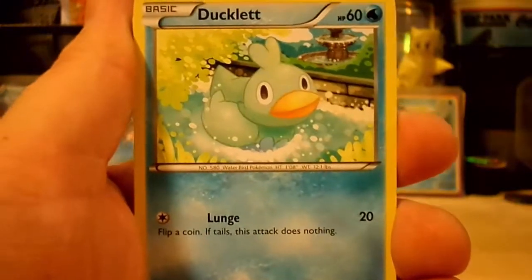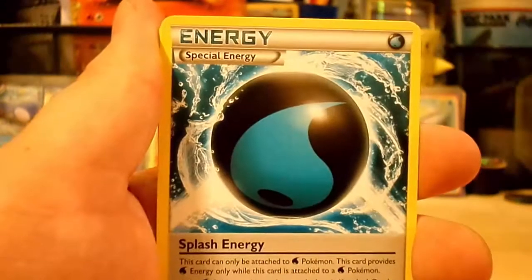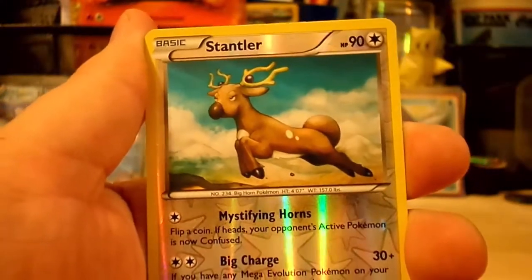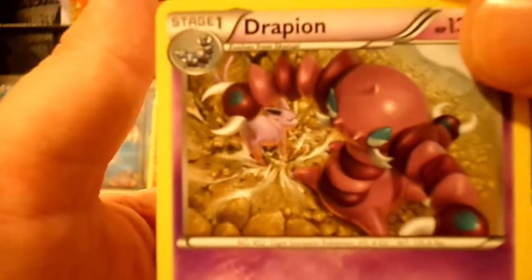We start off this pack with a Tympole, a cute little Ducklett — look at the little Ducky — a Glameow, a Spritzee, Shinx, Potion Trainer, Splash Energy, Misty's Determination, Stantler Reverse which is an Uncommon, and the Rare is a Drapion, non-holo Rare. You can see him actually with an Espeon right in the background. Pretty cool.